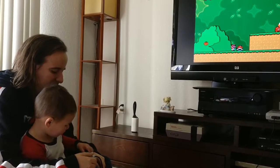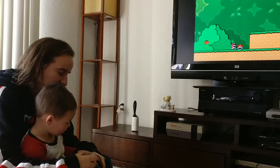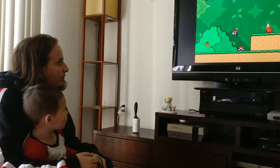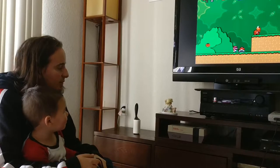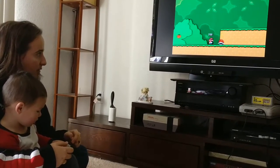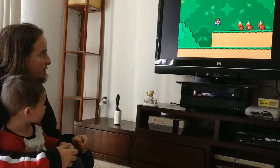You want to go up? Up. Okay, so to go up, you have to press jump while you're moving. Up. Yeah, so make sure you're moving at the same time. Try going to the right and now jump. Jump. There you go.